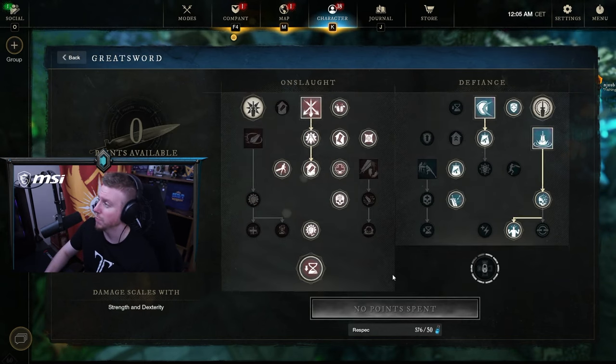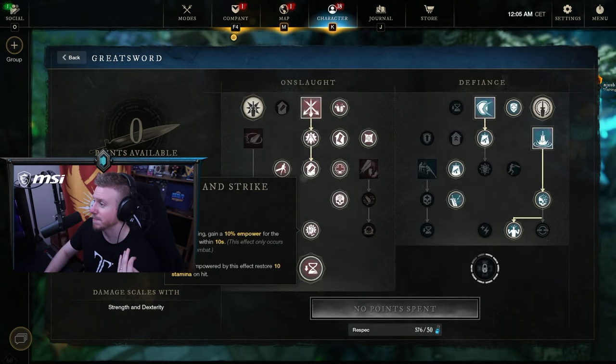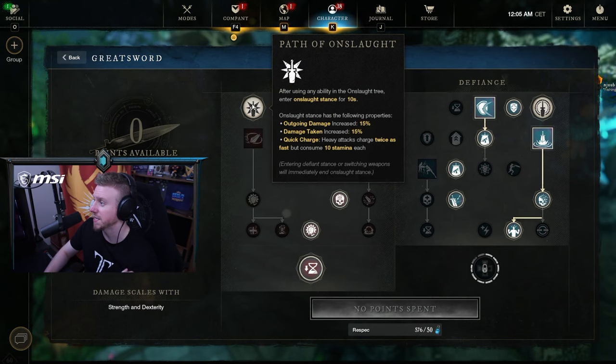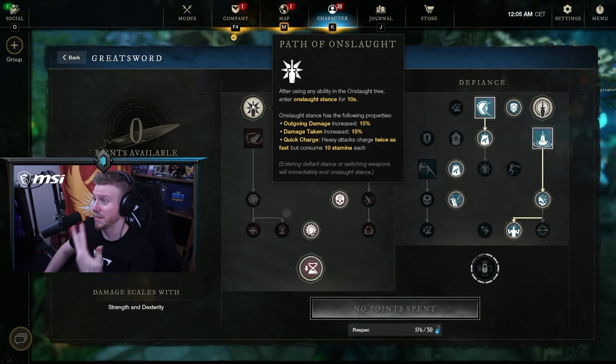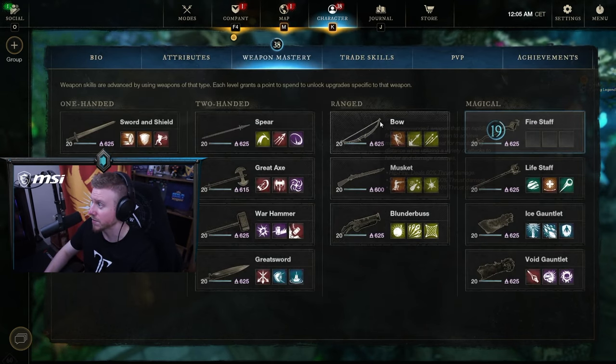With the Great Sword, the Opal just makes the most sense, especially when you're in Onslaught mode. Every time you do a charged heavy attack it costs stamina, which naturally triggers the Opal gem. So definitely Opal's out for the Great Sword.